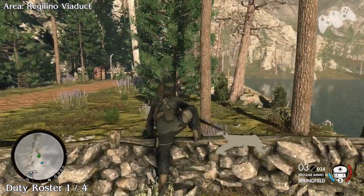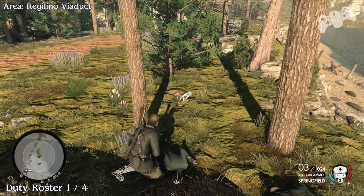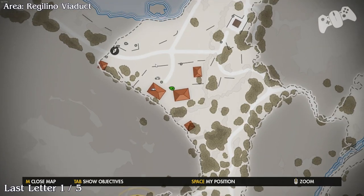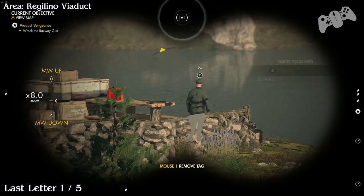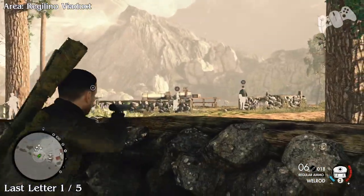Duty roster number 1 is located on the left side of the map. This officer will be located in the middle section just behind you, but this is where I killed him so make sure you find him. That's where the officer normally is and the last letter will be in the middle.